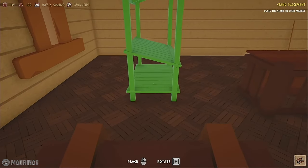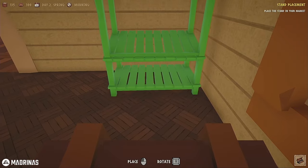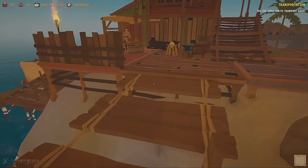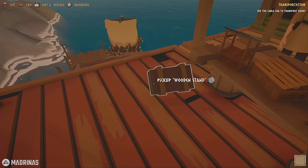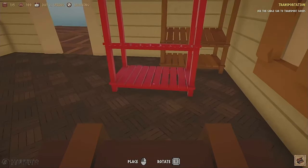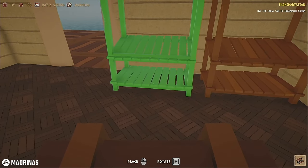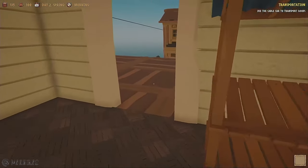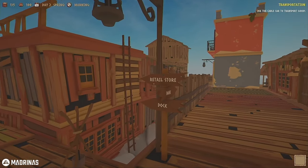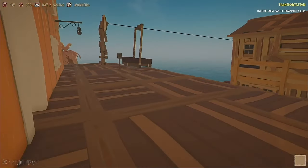Once you walk in it's visible. I think we've got to turn it around - yeah, we want the slope towards us. I think I've got enough room to put them both on that wall. Let's go grab our second. I like the little footsteps. Now we have our stands. We have to use the cable car to transport our goods. There are signs everywhere - cable car, your retail store, you can take out a loan at the bank, and the dock. We're going to jump on the cable car.